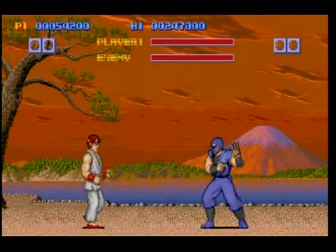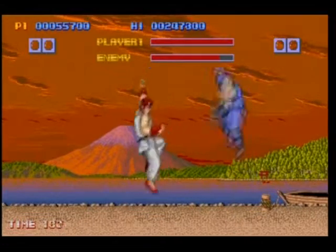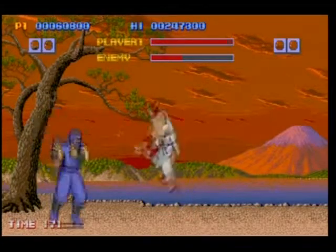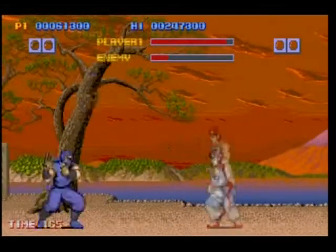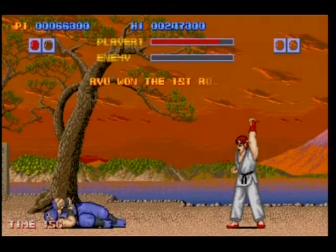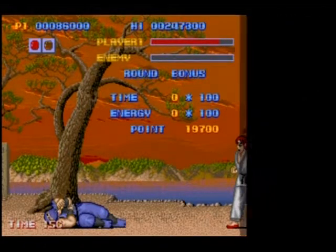I can remember loving the art style to this game - it was like real, real manga back in the day. I've got to ditch this guy really quickly because he's going to get his throwing stars out. The fireball - the special moves are beastly in this. A fireball can essentially take down half your energy bar if you're hitting with it right. It seems to me if you hit them while they're in the air with a fireball, it takes a lot more energy down than if you just do it on the ground.